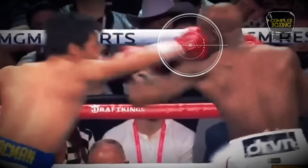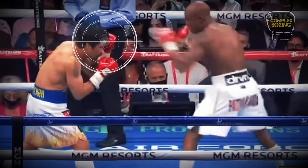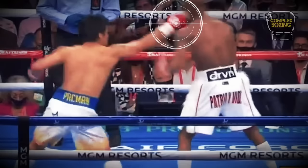Pacquiao uses his usual tactic of countering with the right hook over the jab. Notice how Pacquiao leans forward to bait a jab from Ugas. Pacquiao counters, but the punch comes up short as Ugas pulls his head back to evade.